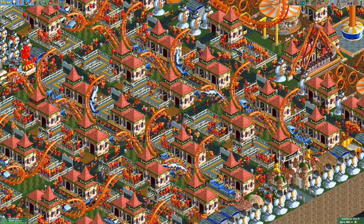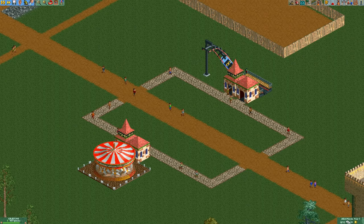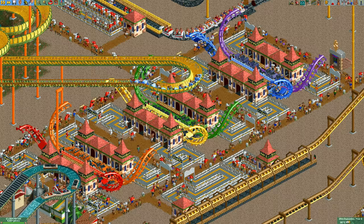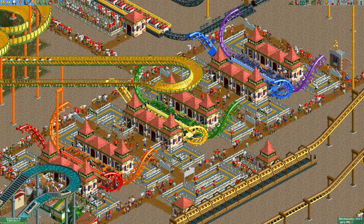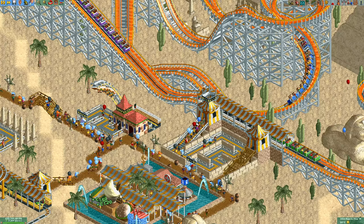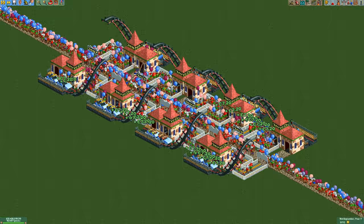Not only is this design minuscule, it is also dirt cheap. Not only is it smaller than a merry-go-round, it is also cheaper. A merry-go-round costs 460 euros while this tiny corkscrew only costs 349 euros. It being a coaster, it does of course have higher operating costs than a merry-go-round so after a year it will be more expensive, but that's very much worth it as it can make you a lot of money.